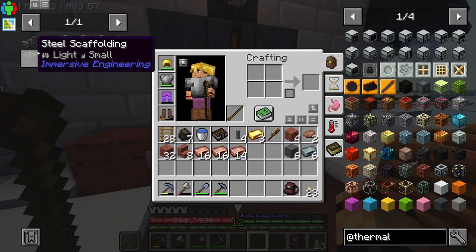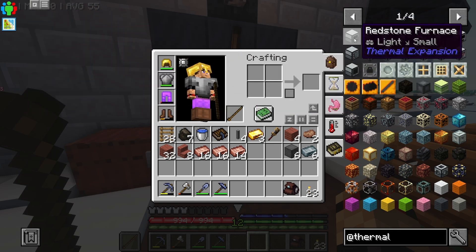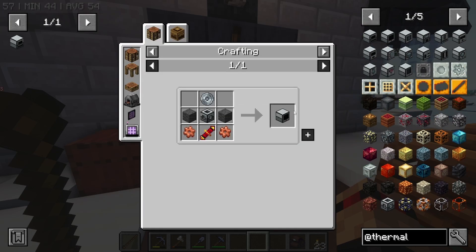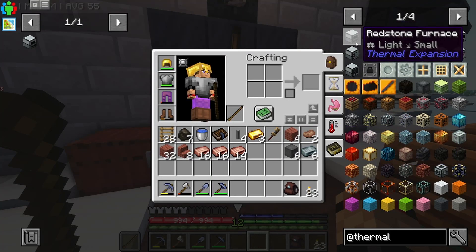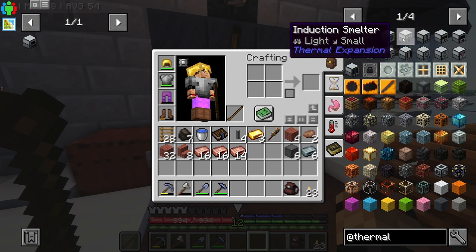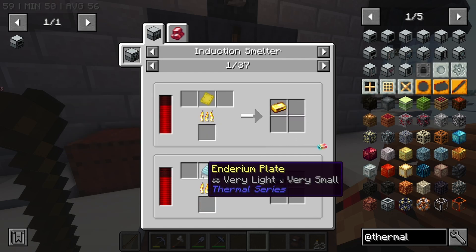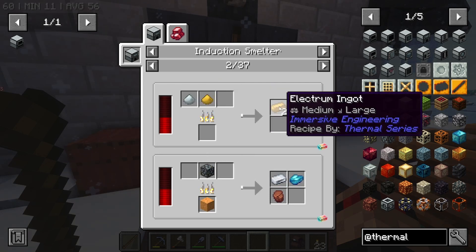First off, we're going to want a Redstone Furnace. I might get rid of all of this for now and we'll come back to that. We want a Redstone Furnace. I don't think we can do a Sawmill because we can only put regular stuff in there. Pulverizer we already have. Induction Smelter might be a good idea — because we can do alloys in there, including things we accidentally turned into plates.